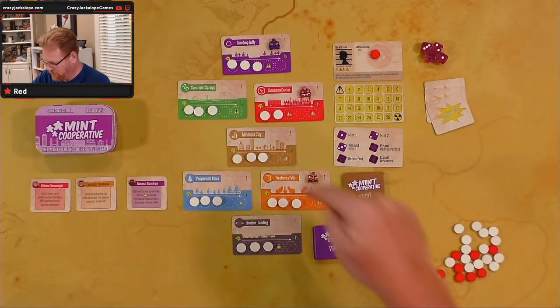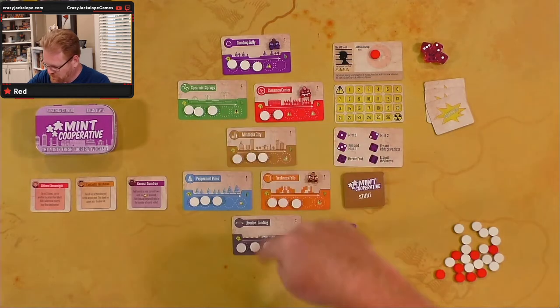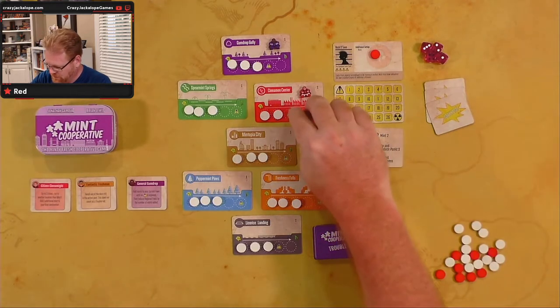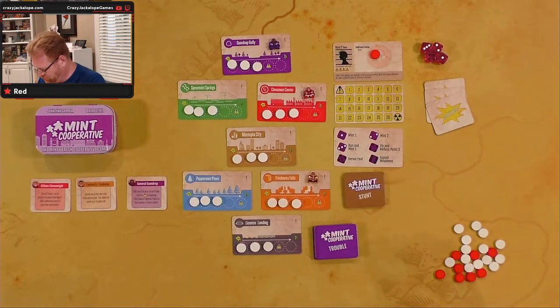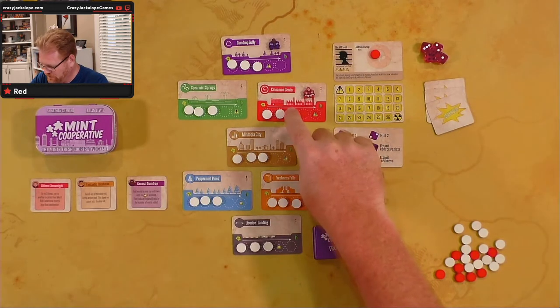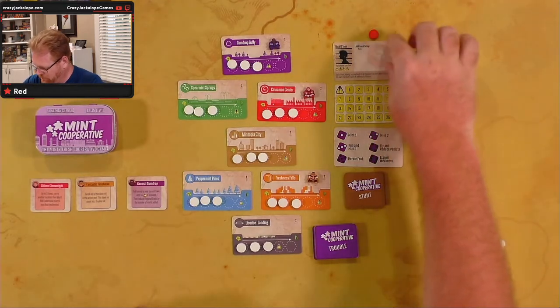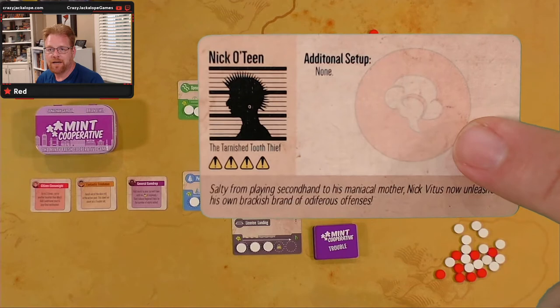Step one is you put Mintopia City in the middle. We put our six other town cards around it, which we've got. Step two is to place three white mints — and luckily we're double-checking because I missed one right there. So we're gonna do three white mints in the leftmost slots on the town's freshness tracks. Choose one villain card to be the antagonist for the game. We're gonna choose Nick Oteen right here. He's gonna be our bad guy.